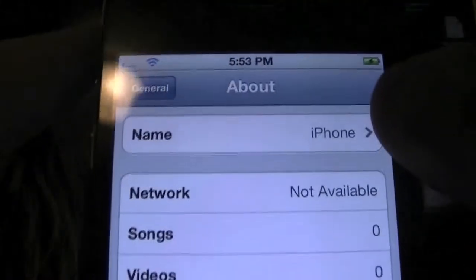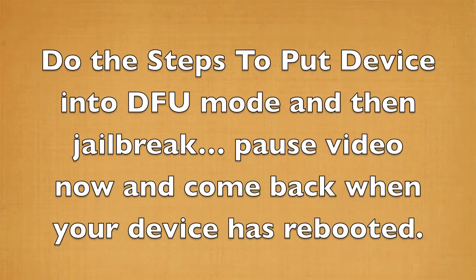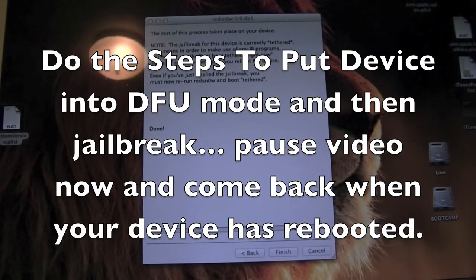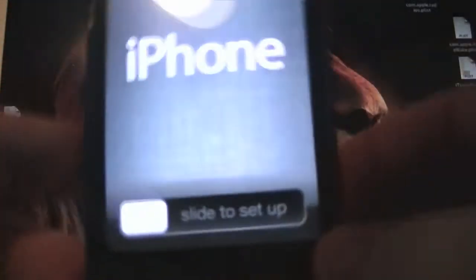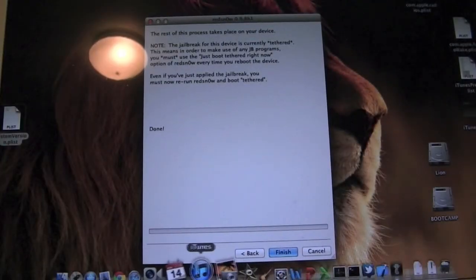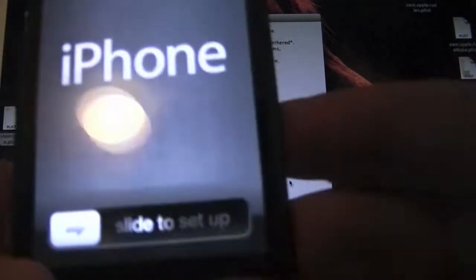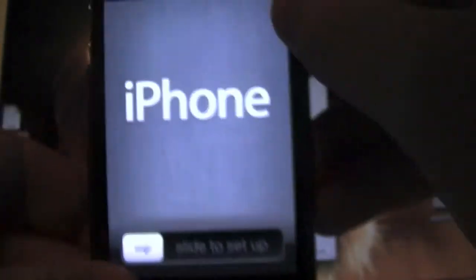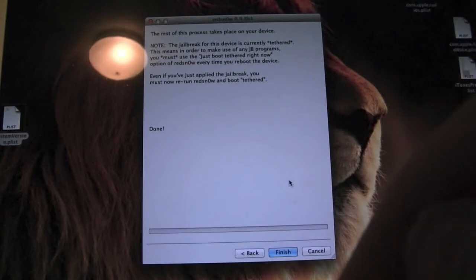Hit Next once the device powers off. Go ahead and power off your phone. So your device is rebooted, and now we're going to go ahead and do the same procedure. Your device will not be activated at this point. Leave iTunes closed because we have the tethered boot. Go ahead and power down your device one more time — make sure it's completely powered off.